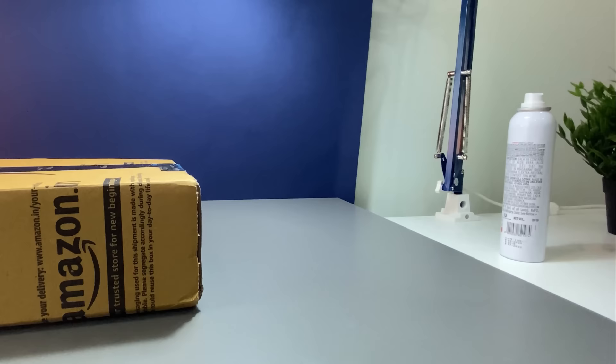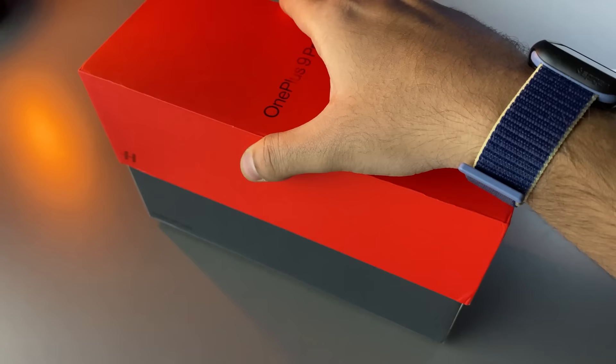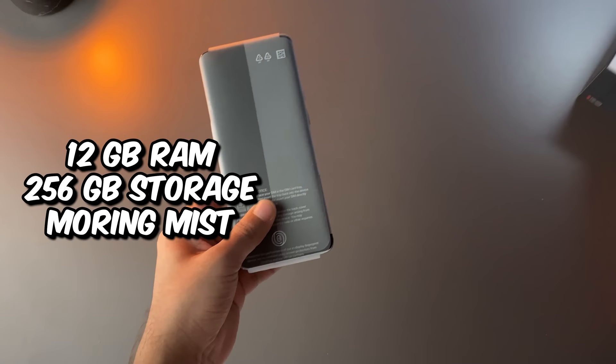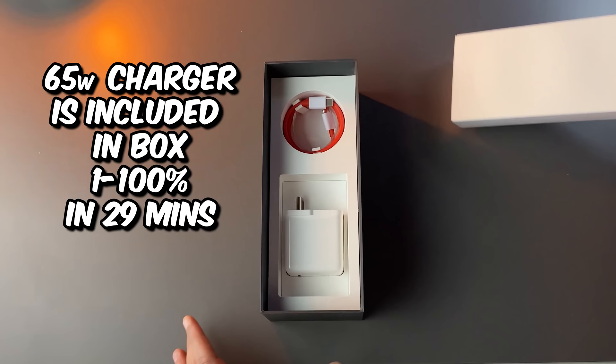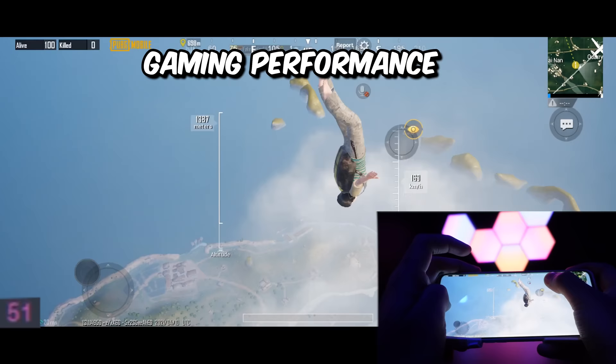Let's start with the unboxing. I bought the 12GB RAM and 256GB storage unit in Morning Mist color. The best thing is it comes with a 65W charger, and it goes from 1 to 100% in just 29 minutes.